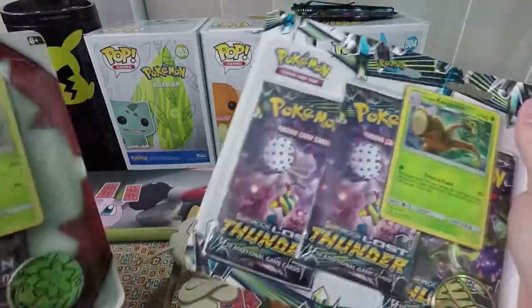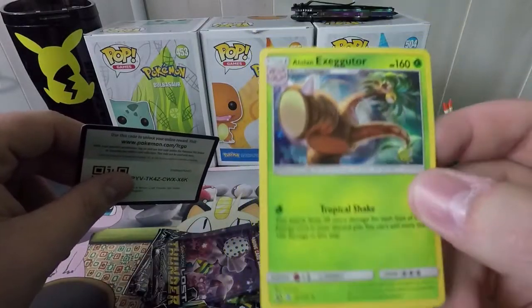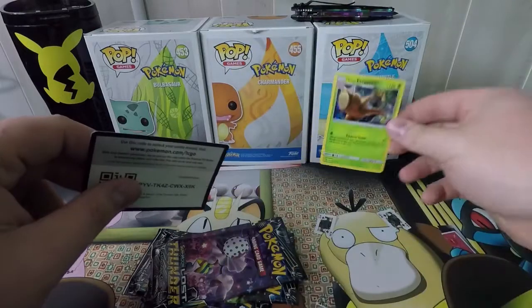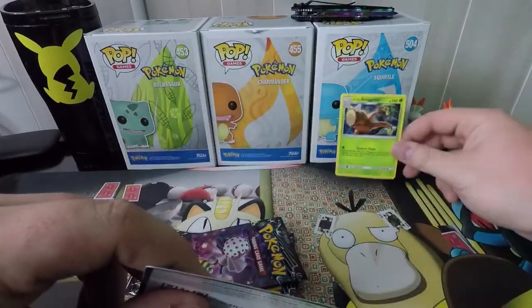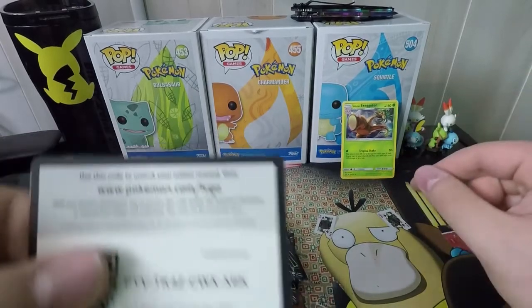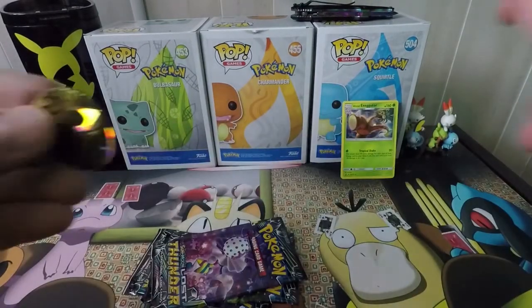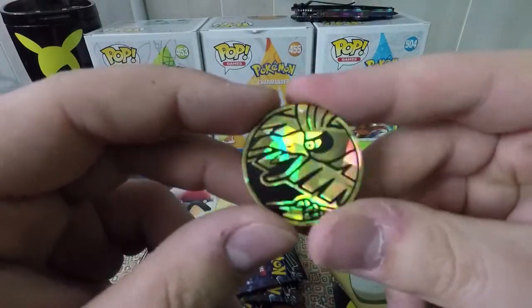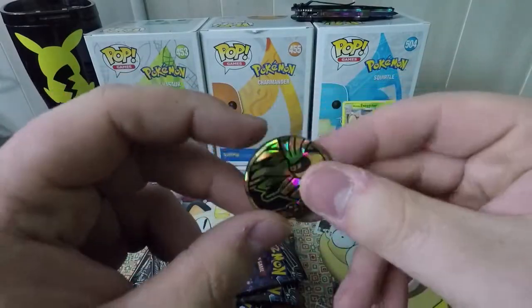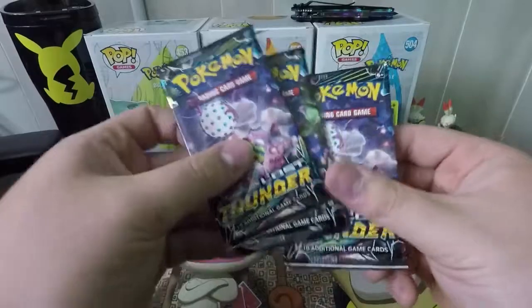We're going to open these two first and then get to the Copperajah V-Box, one at a time. There is the Alolan Exeggutor promo card — pretty cool looking card. We'll put him in the cool section. Here is the code card for the three-pack, and we did get the Ho-Oh coin — very cool coin. I have a couple of them for sure.